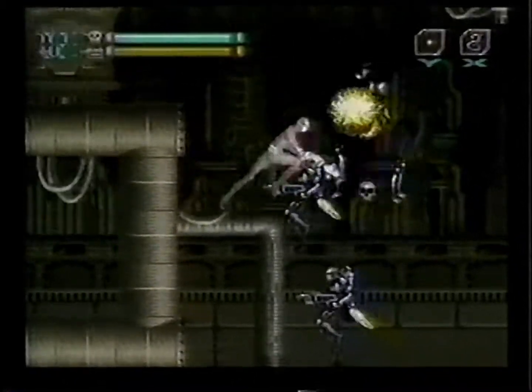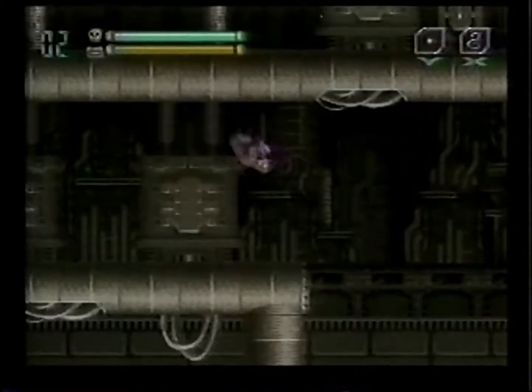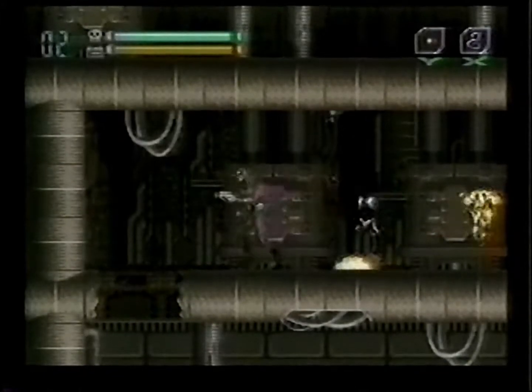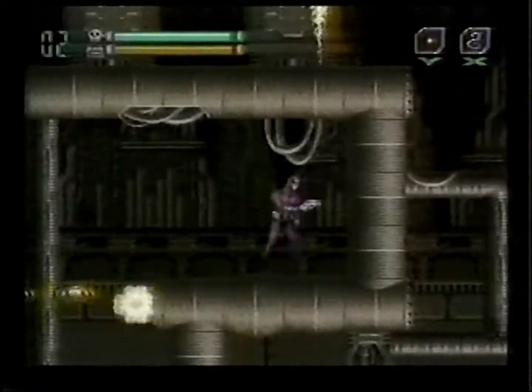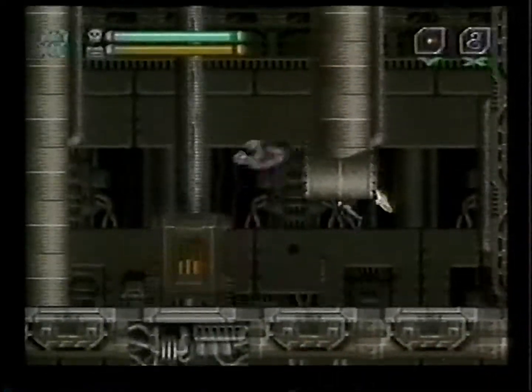This bit of future fun is called Phantom 2040. It'll be out next month and features the Phantom as he tries to stop the bad guys from taking over the world. The game has seven chapters that branch over 60 fast-paced action levels.